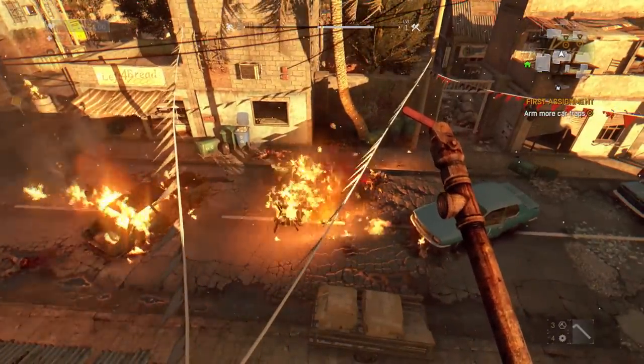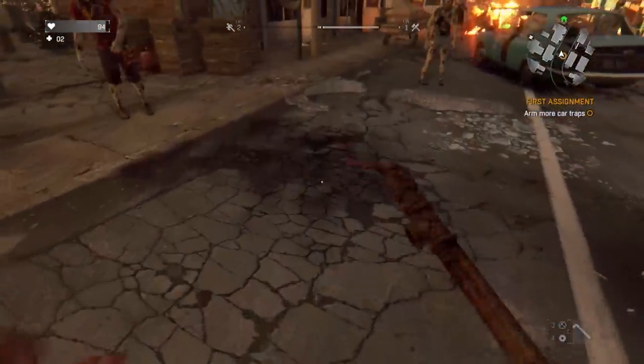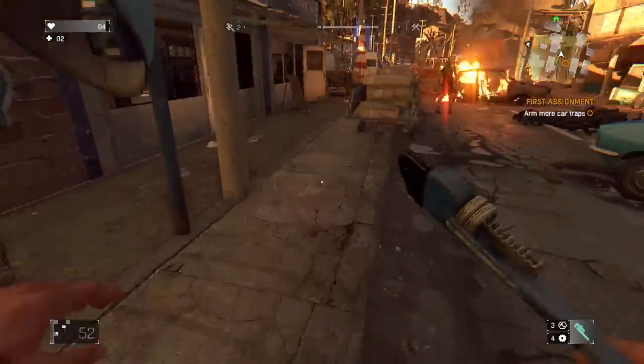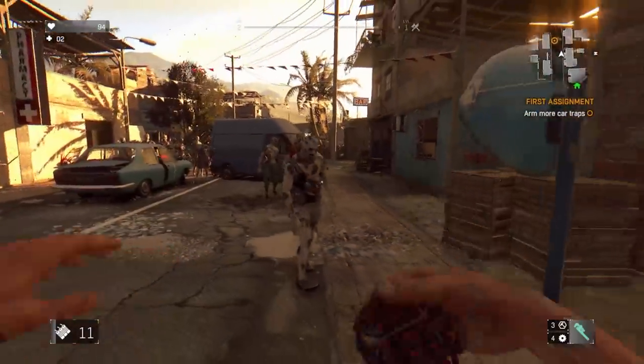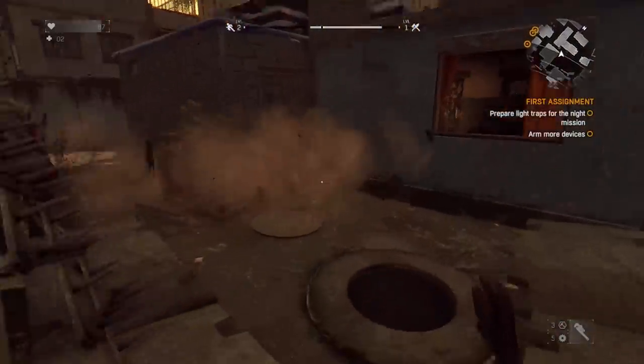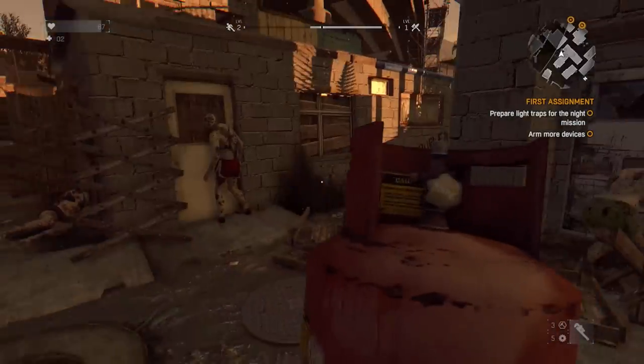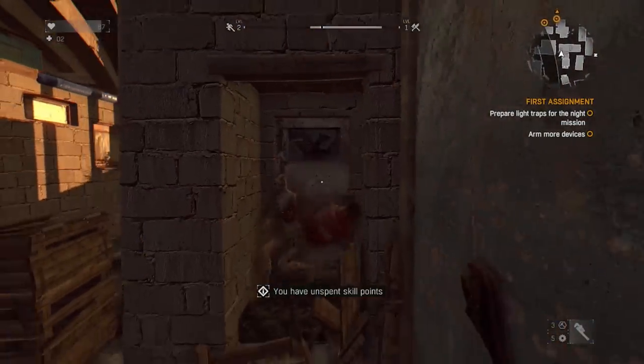I continuously prepare more traps by utilizing molotovs and firecrackers. I do pretty well, but the zombies are of course always on my tail. Fortunately I am able to dodge them effectively. At one point I ran into an issue where I didn't have any throwables, so I decided to throw a propane tank and it killed the walker. I'm not sure whether this fails the challenge or not, but I threw it, so it's a throwable.